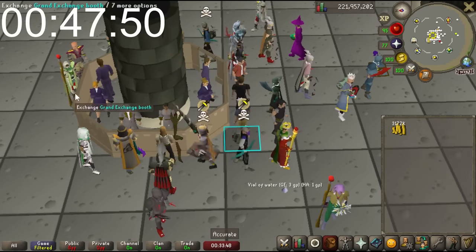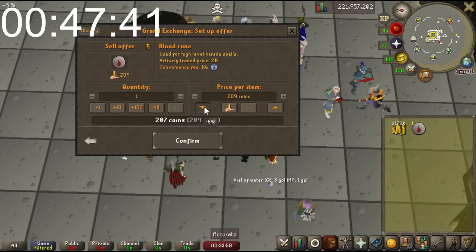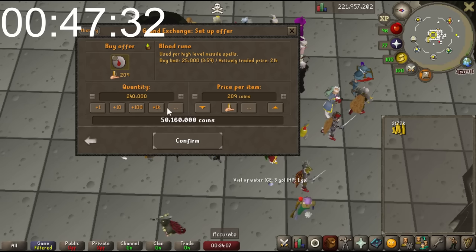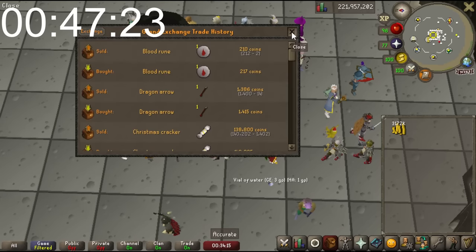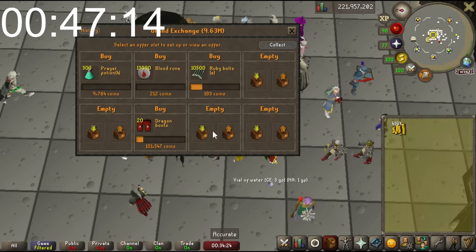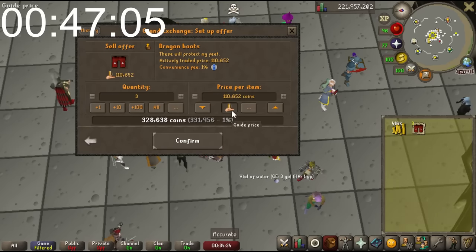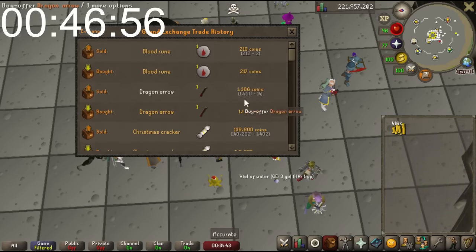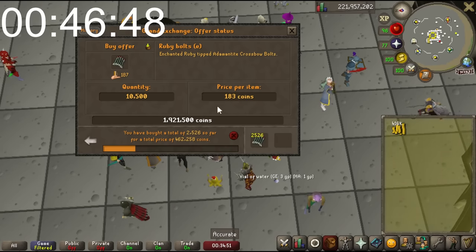What about Runes? Blood Runes used to be a staple of mine. They're at 217 with a 5GP difference - why not? There's a large amount of these. I'll do 15,000 at 212. The Blood Runes are coming in - that's good. The Bolts seem to have stopped or are going really slowly, so I might start trying to sell those now. Blood Runes just sold.